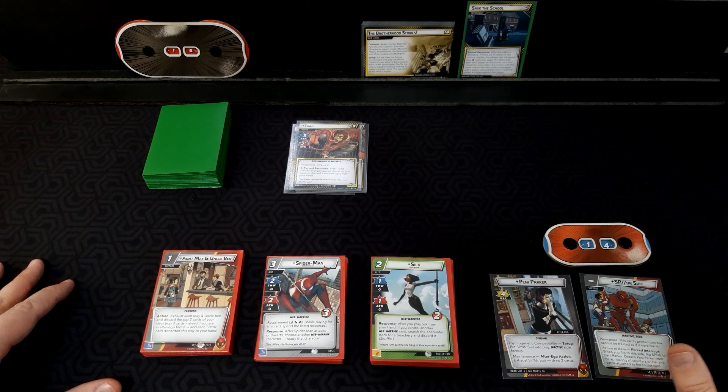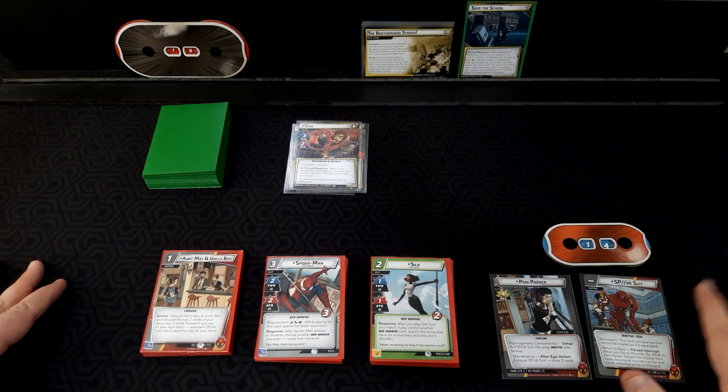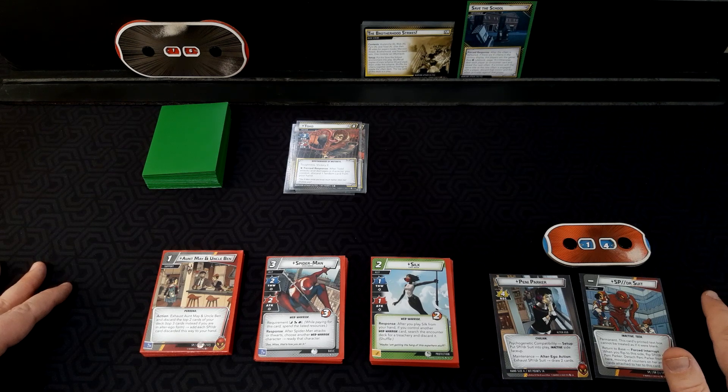You can either go the repurpose route, which is quite powerful, to scrap those tech cards late in the game for some really big punches. Or my preferred is when you have a web warrior, go heavy into web warriors, because they're all so very good as allies. It's a great archetype to play with — I find it a lot of fun.